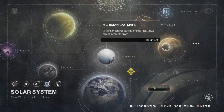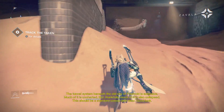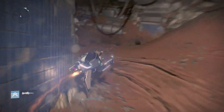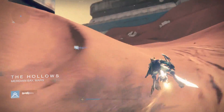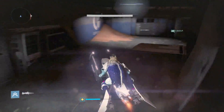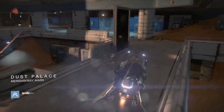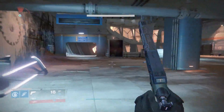What you guys want to do is go to Mars and start up the mission Tenebrous Tunnels — it's a level 41 quest. As soon as you spawn in, you want to head off to where the Scion strike is, basically the Dust Palace. Once you reach the Dust Palace, you want to go as if you are starting the Scion strike — it's pretty easy to get there.